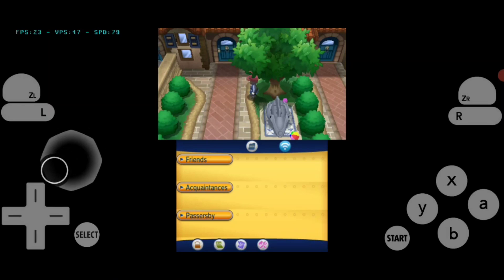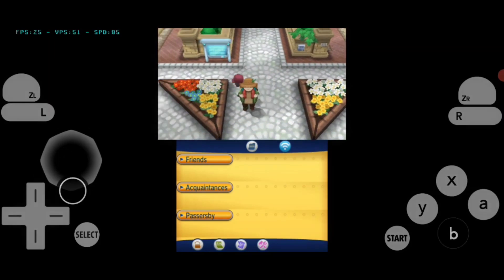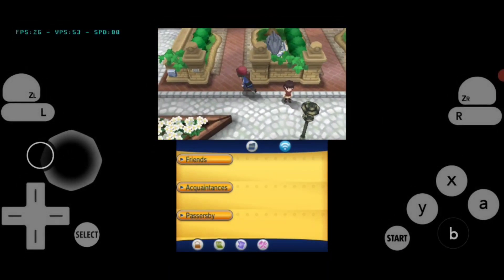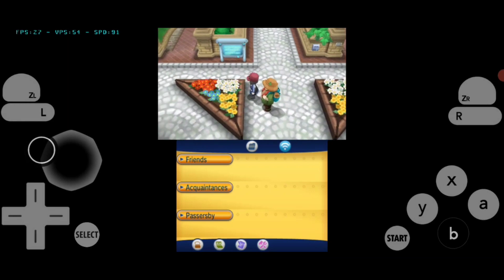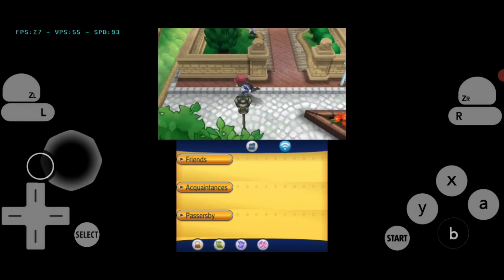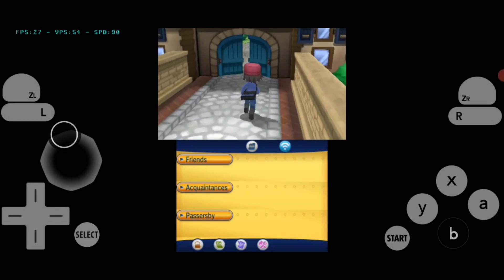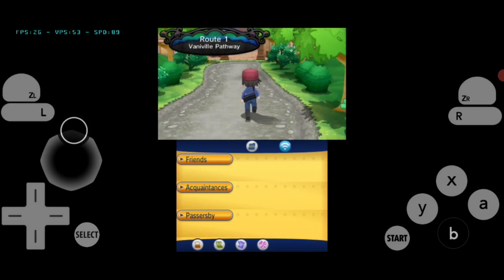As you can see, the game now runs very smooth and it gives me about 27 FPS. I usually get more than 35 FPS but the FPS is a bit low right now because I'm recording at the same time. You can try this trick as well — it will surely give you more FPS than I get. One thing to note: after you close the game, you have to reapply all the changes, because Citra reverts back the changes when you close the app.